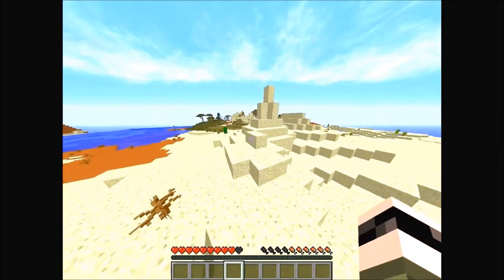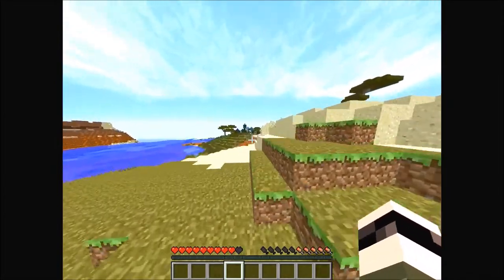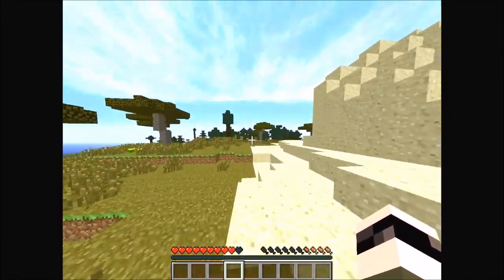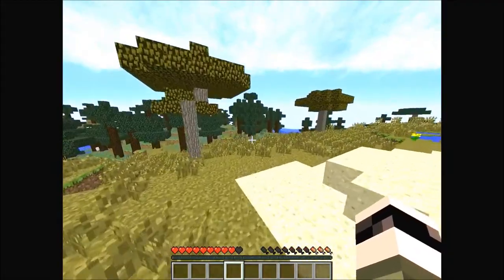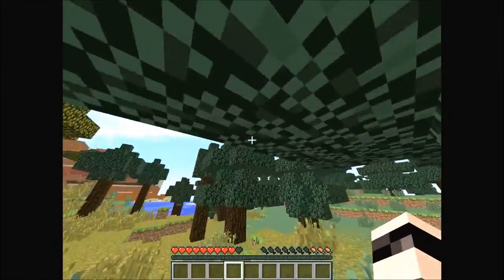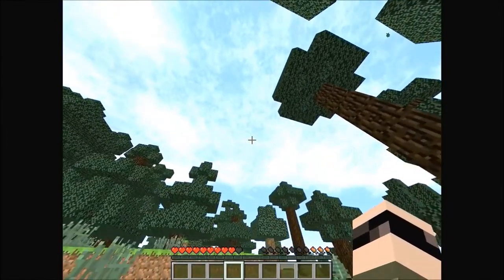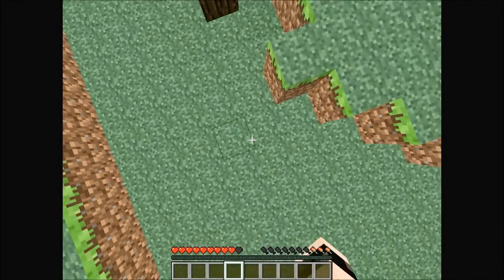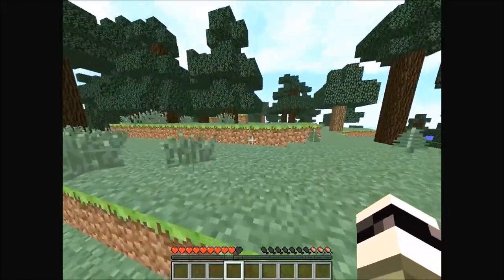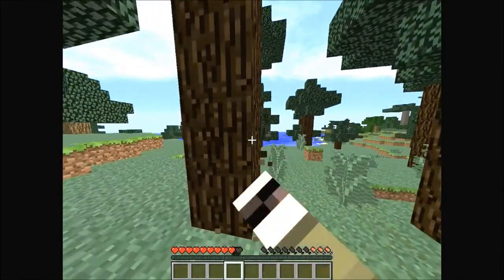I'm running out of food so I've got to book it over here or else I'm going to die. Already spawned and already half my hunger's gone. I spotted what looks like a taiga biome — I'm in luck, there are sheep! Though this doesn't seem to be 1.8. I can see a cow over there too, but first I need to get some wood.